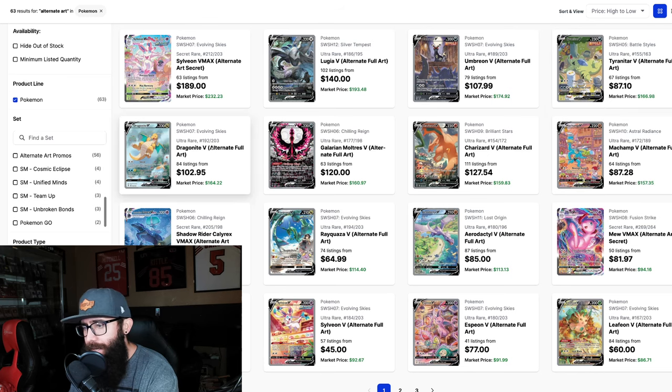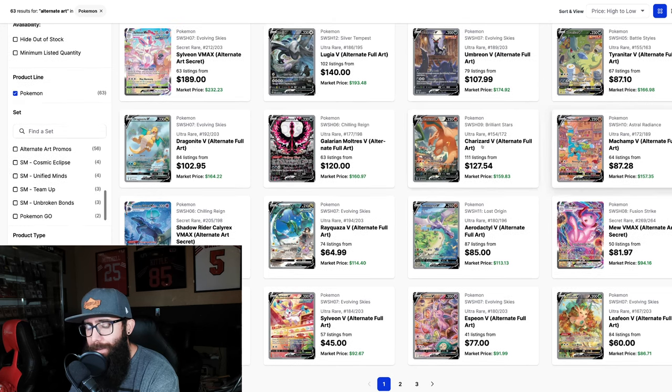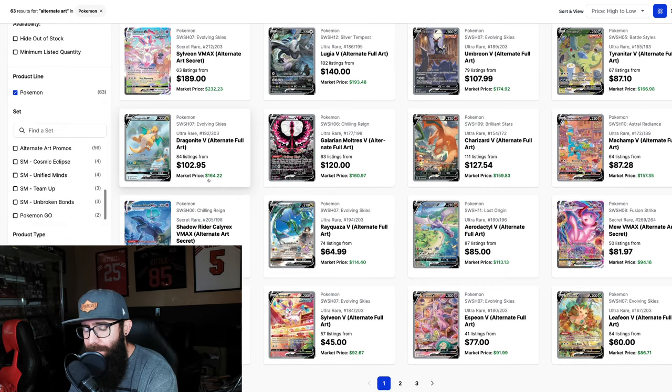The Tyranitar and the Dragonite I kind of put in the same category, and actually I'm going to add the Machamp too. Mainly the Dragonite is my pick out of these. I could see this Dragonite over doubling — $300 to $350 in that range. I could see all of these cards doing that; I feel like they're grouped together and similar to me. I'm going to say they could all be in that price range, but with the Dragonite V eking out the lead there.